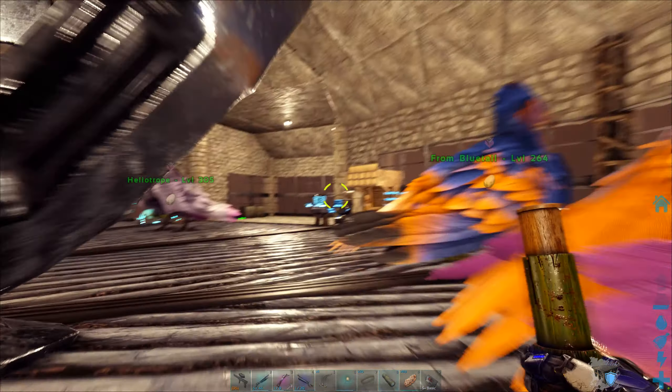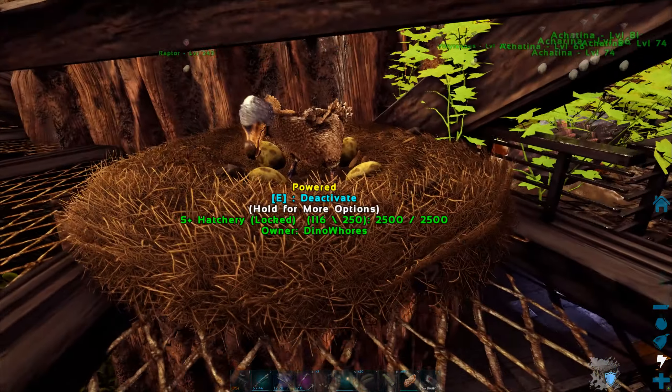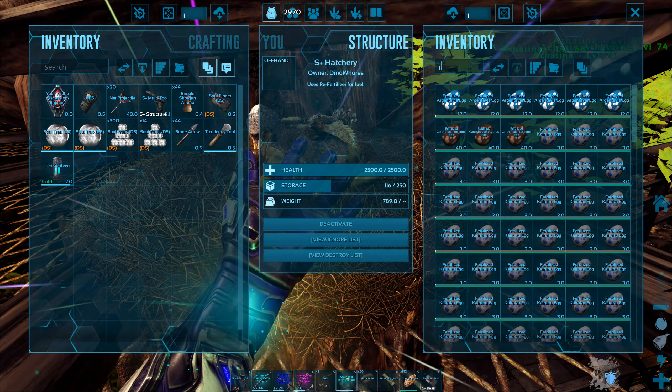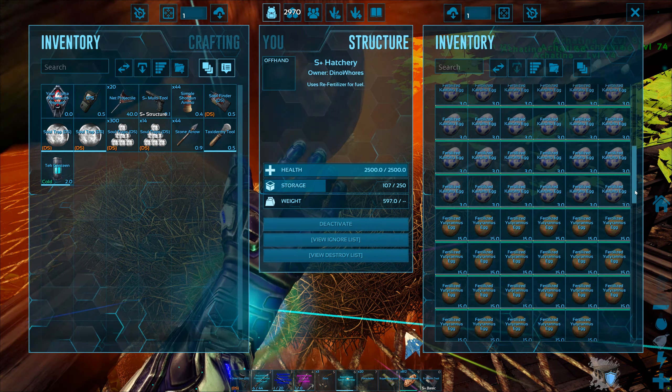If I can get a base 50 in every stat and then start mutating, we're going to get some results. As I said, I have been leaving things to breed and I'm going to need to do a lot of breeding on that. So let's go ahead — I'll just quickly chuck all of these guys out.